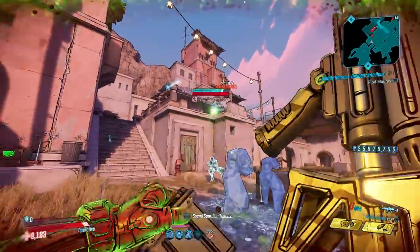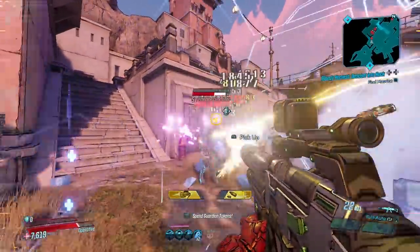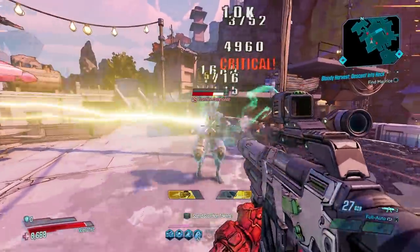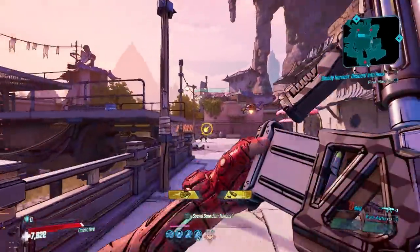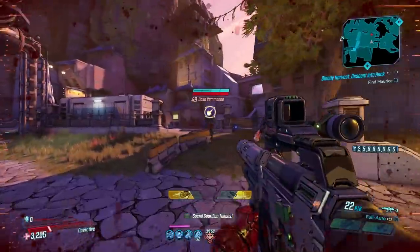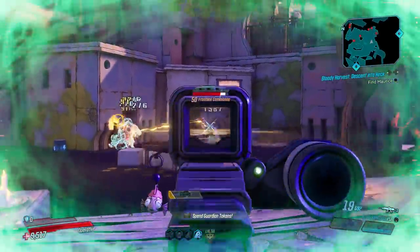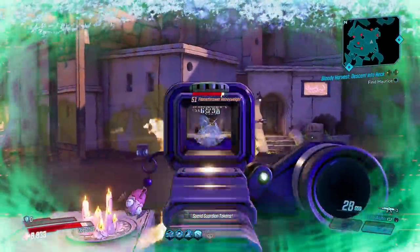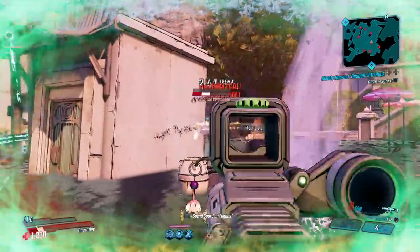There's not much downside to this gun, but if I had to give one negative, I would say the mag size. A 24-round mag is about average for Dahl ARs but is on the low end for ARs in general in this game. You can make up for that with skill tree perks, artifacts, or class mods that boost mag size — and that's what I do on the Zane build you see in this video. Also, the reload speed on this gun is pretty nice, so even though you'll go through your mag pretty fast, that reload speed will get you right back into the fight.